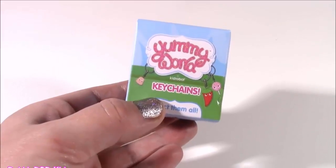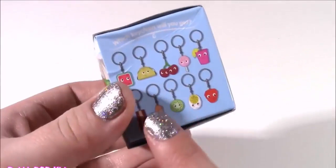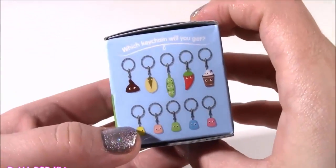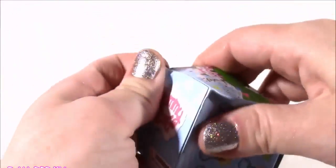From a blind bag to a surprise egg to a blind box — look at this little Yummy World by Kid Robot. These are little keychains, they are little food characters and they're adorable. There are tons of them that I haven't collected yet. Oh, look at that little pistachio — maybe we'll get it.